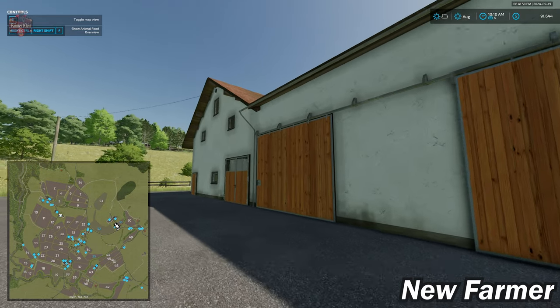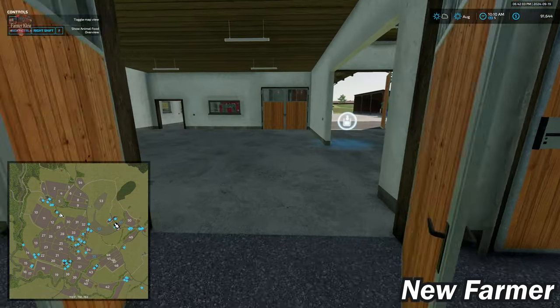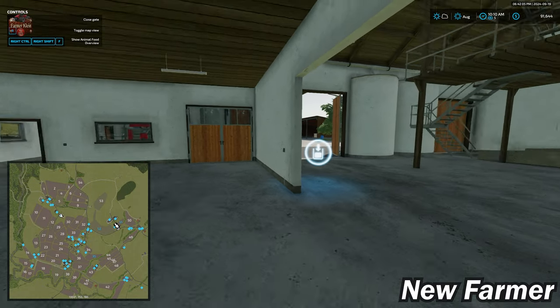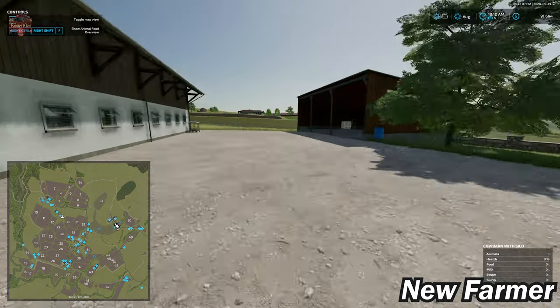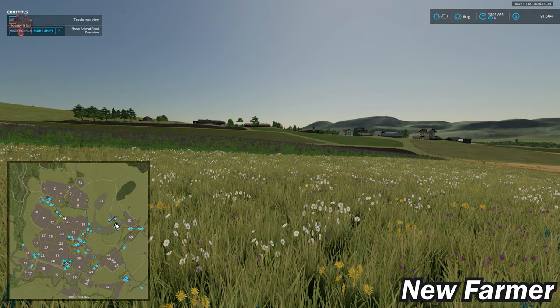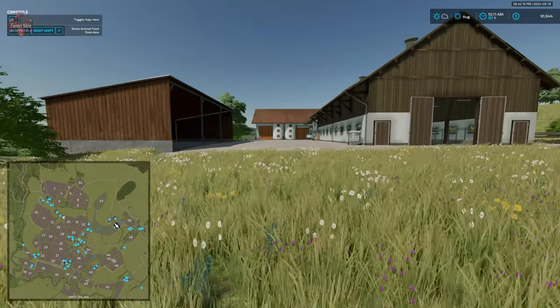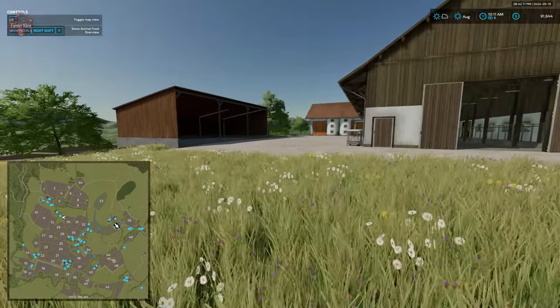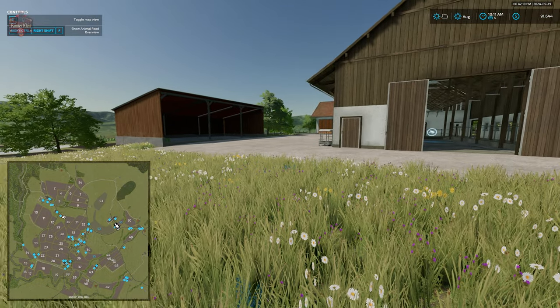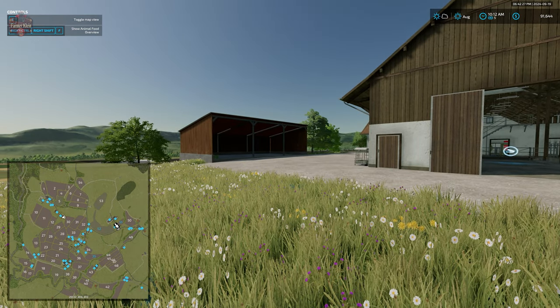That is basically the combination of all viable farms available on this map. As mentioned, you can pretty much sell everything at all of them, including various deco elements. So if you don't like any particular farm once you buy it, you can level it to the ground and build it up however you wish.